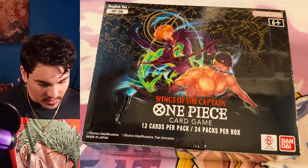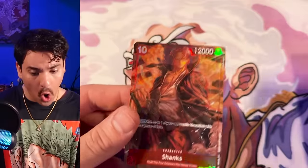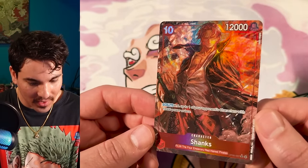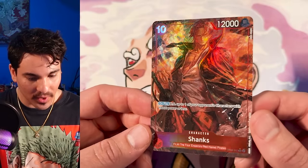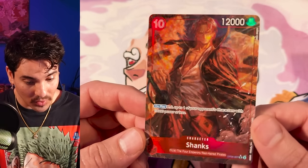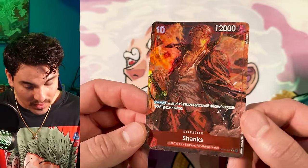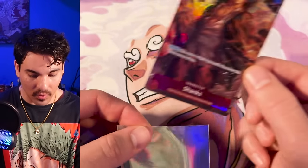Box number three. Looks like the ratios have been a little different — two alt arts and no secret. Akira Agawa strikes again! This Shanks art is awesome. I don't know if this is the 10 Dawn that you invest in a red deck because it's not that crazy of an effect compared to Whitebeard or some other cards, but it is a very sick looking card. There's like multiple kinds of texture overlaid — really really sick card.